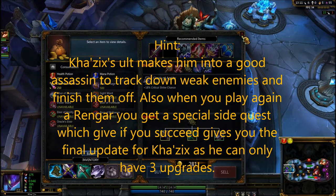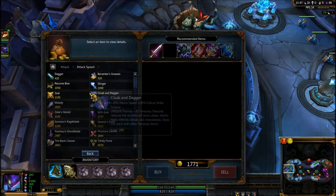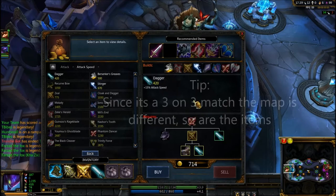We then start building attack speed for Kha'Zix so he can deal more damage to his prey. As you can see, I'm buying the Zeal first and a dagger to increase attack speed.